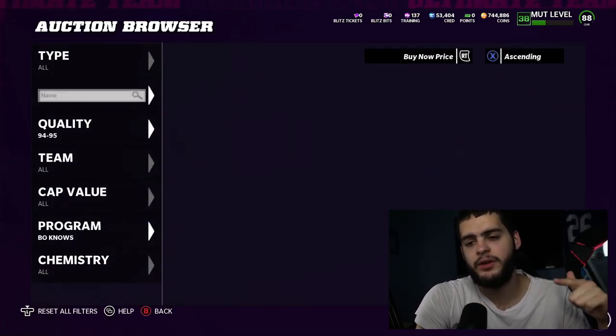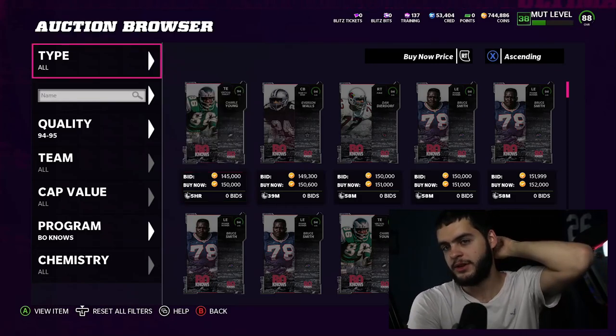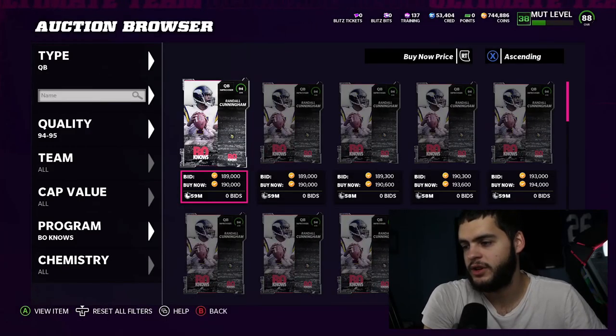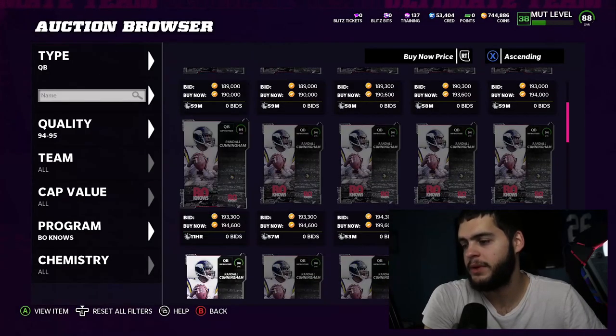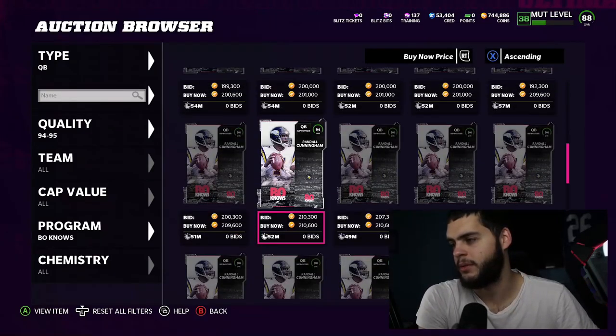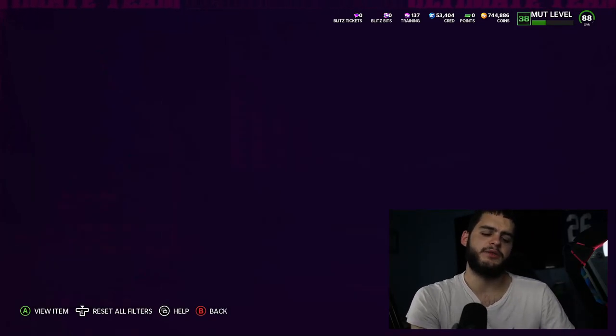That's about it for the video. If I'm gonna rank them: worst is Mike Singletary, third is Vince Wilfork, second is Lynn Swann, and first is Randall Cunningham. Randall Cunningham is gonna be an absolute beast — and he'll be cheap too. You can probably get him for around 150k-160k, though he'll come back up because he's the best one. If enough people keep pulling him he'll keep coming down — he's probably gonna end up sitting around 200k or a little bit above.